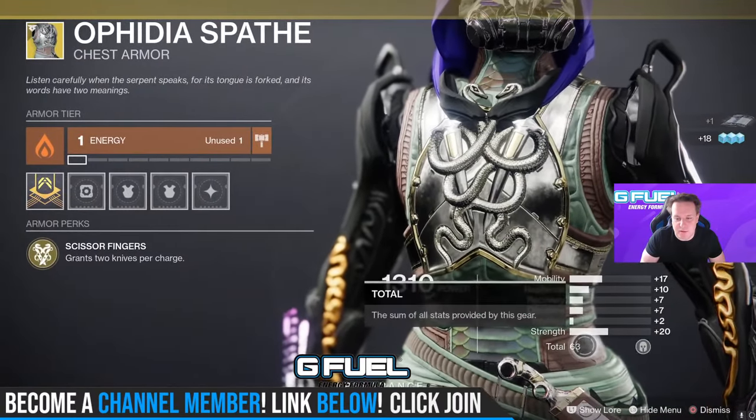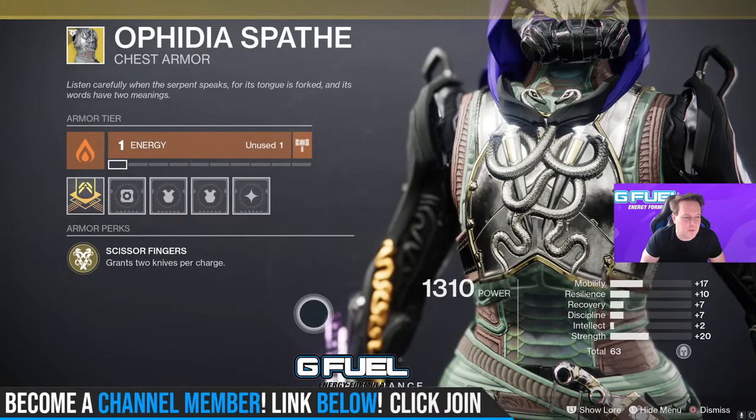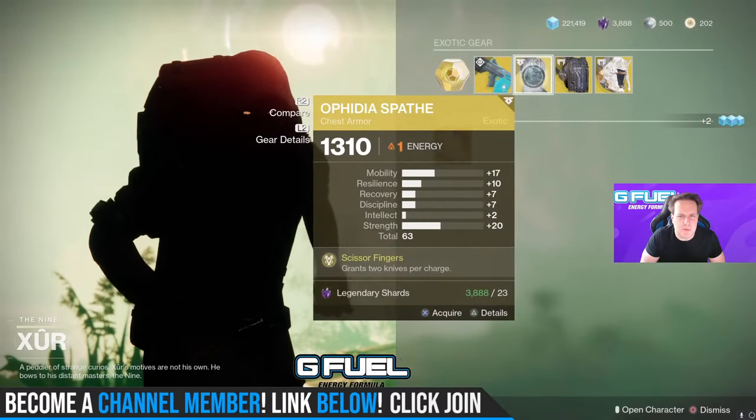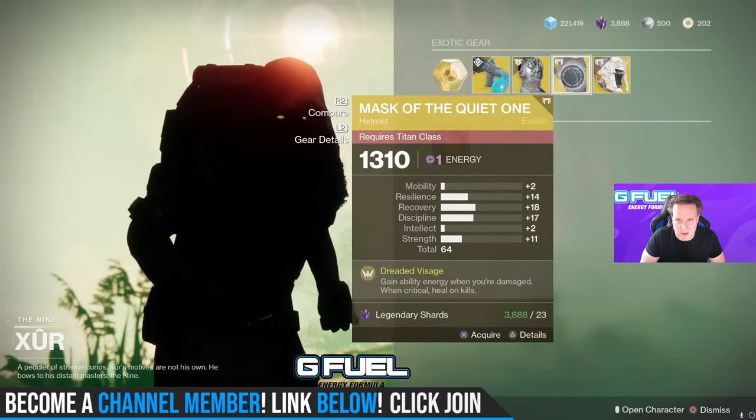Stat roll on this is 63 — lots of Strength and some Mobility on there. You get two knives per charge. I sometimes used to use this on Blade Barrage, but I typically use Shards of Galanor when I use Blade Barrage.